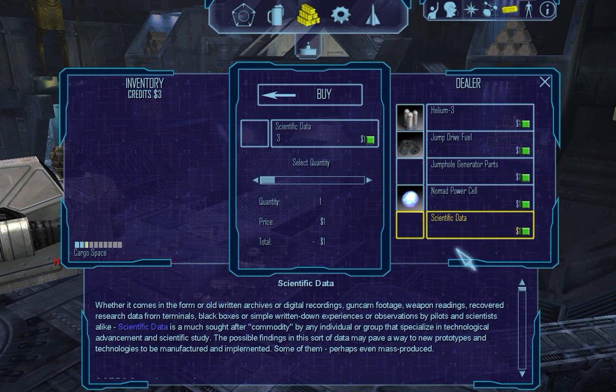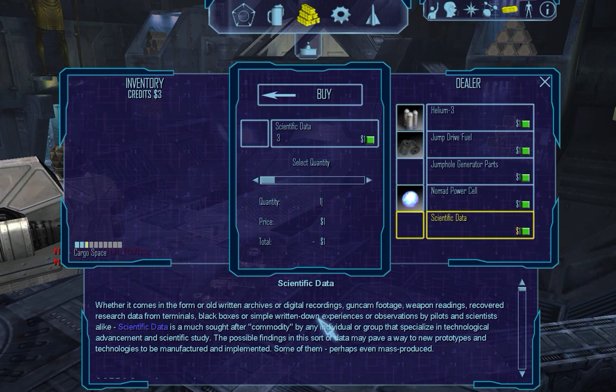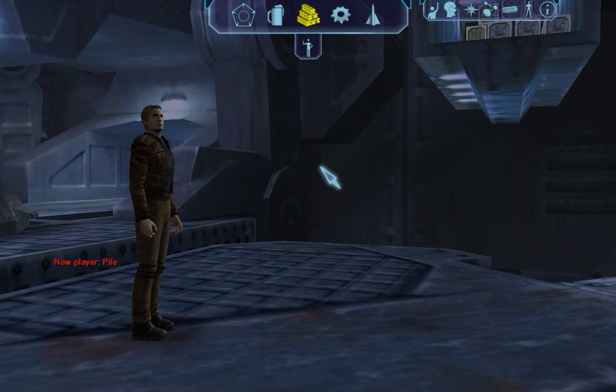The scientific data is going to be much more common than the jump hole generator parts. You will actually be able to get these things off of NPCs by doing missions and events — events are actually going to reward some of the scientific data. It is going to have at least three levels. Basically the scientific data rewards are going to be various things, starting from individual mining bonuses to ship upgrades in terms of power plant or armor. In the case of armor upgrades, they are going to deteriorate over time, and the ship is going to be reverted to its original armor upgrade in two months.